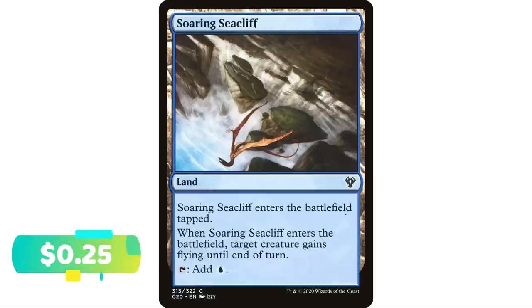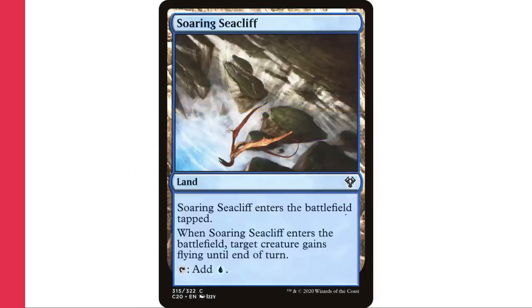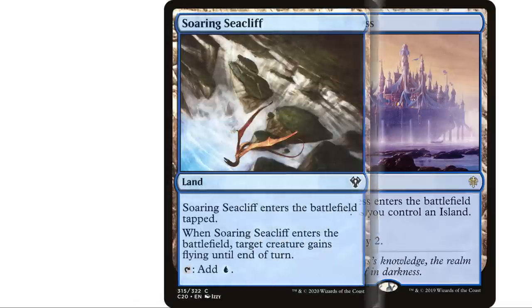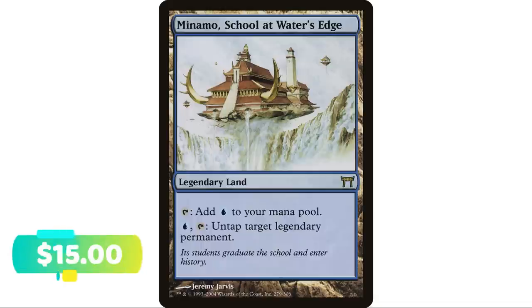Soaring Seacliff enters the battlefield tapped. When it does, target creature gains flying until end of turn, and it taps to add blue mana. Being able to give one of your creatures flying until end of turn is very usable, especially in decks where you want to be getting in for damage. I'd say about 10 tapped lands tops in your deck — including those that optionally come in tapped like Castle Vantress — I definitely wouldn't go over 10.